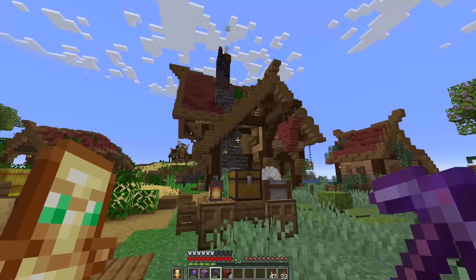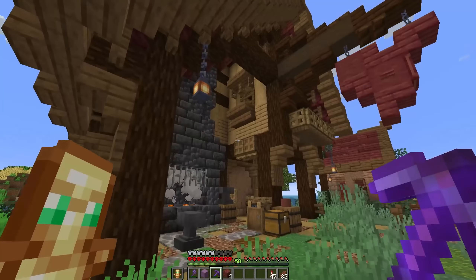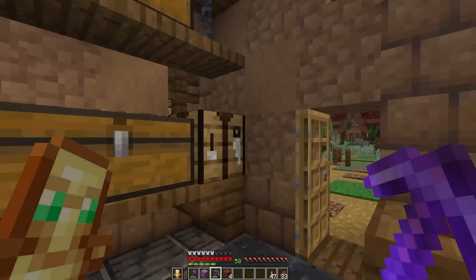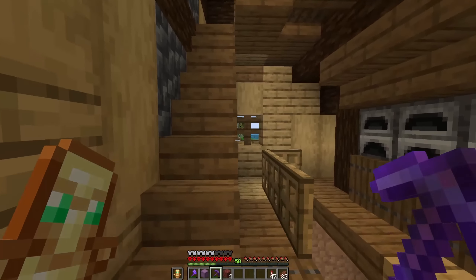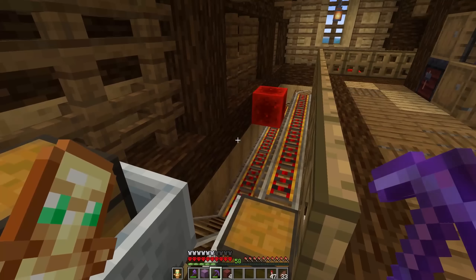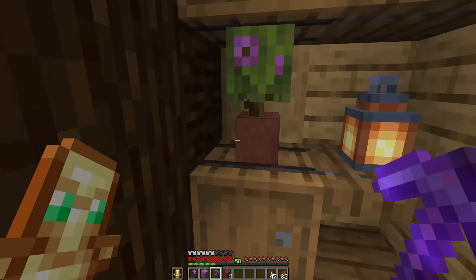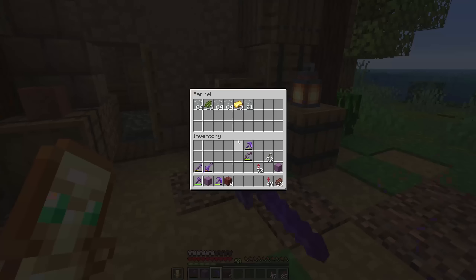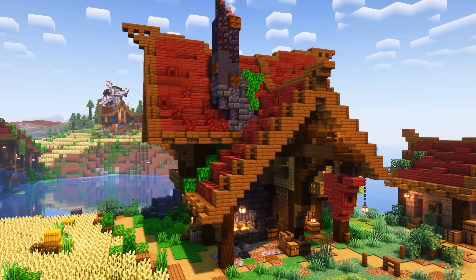This is probably my favourite build — the blacksmith building that we did. This is our first furnace array. There's nothing to actually see on the ground floor, but if we go up this level, we have our furnace array, which is all loaded from the top floor. It did serve us well, but we've got a much bigger one now. Everything that gets cooked comes into these boxes here. I do love the shape of that building — it looks very cool.